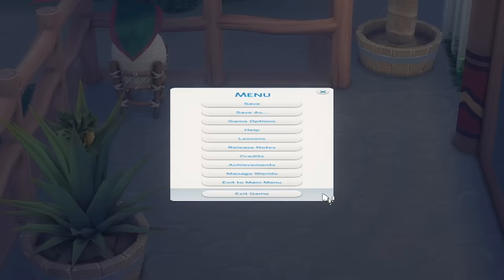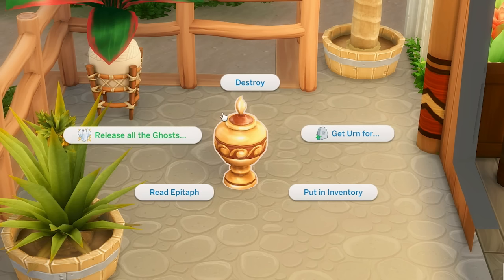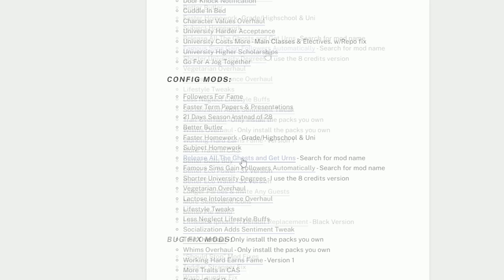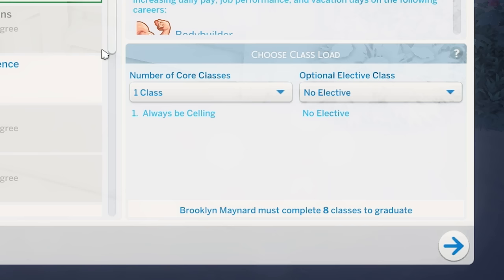This mod is an absolute must-have — it's called Release All the Ghosts and Get Urns. When you have an urn, you can click on it and release all ghosts. This is incredibly important for legacy gameplay because a bunch of ghosts store up in your game and don't automatically delete. There's also an option to get an urn for a specific Sim so you can place their gravestone in your graveyard. The Famous Sims Gain Followers Automatically mod is exactly as it sounds — your famous Sims will gain followers automatically. There's also a mod that lets your Sims complete their degrees in fewer credits — the eight-credit version means they can do four classes for two weeks and complete university in just two weeks.